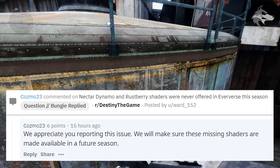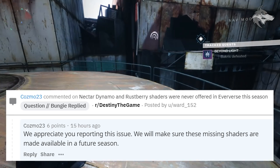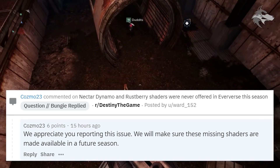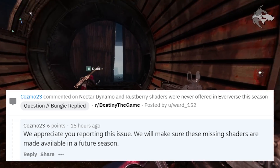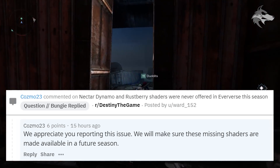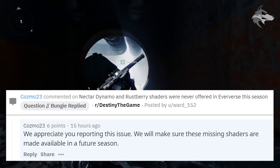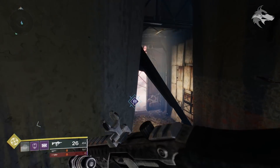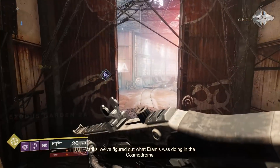Players also pointed out that the Nectar, Dynamo, and Rustberry shaders were never actually offered in the Eververse store this season. Cosmo responded saying they appreciate the report and will make sure these missing shaders are made available in a future season, with some potentially starting to drop as of next week.